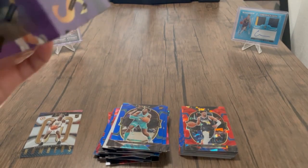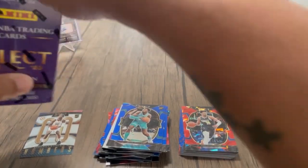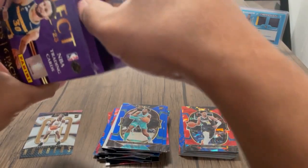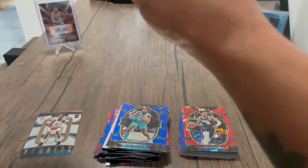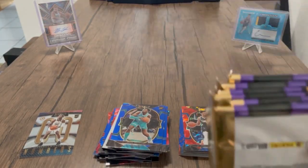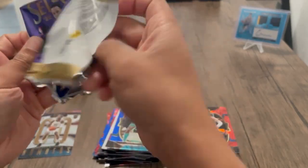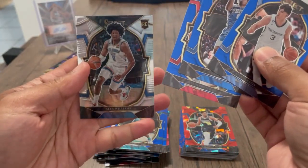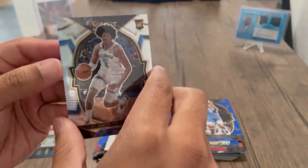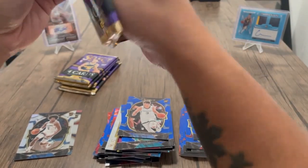Alright, so we'll go with the first blaster box here. Hopefully we get at least one Chet or Paolo out of here. The blasters have six packs with four cards each. Alright, let's get to ripping — blaster box number one. Laravia, Maxi Porter — okay, nice. Already better. Nice silver J-Dub — take that, boom! Definitely off to a better start.